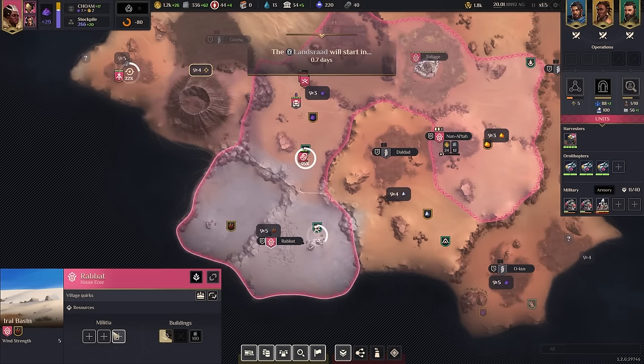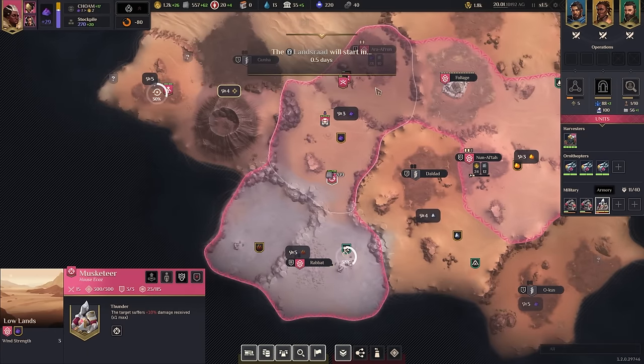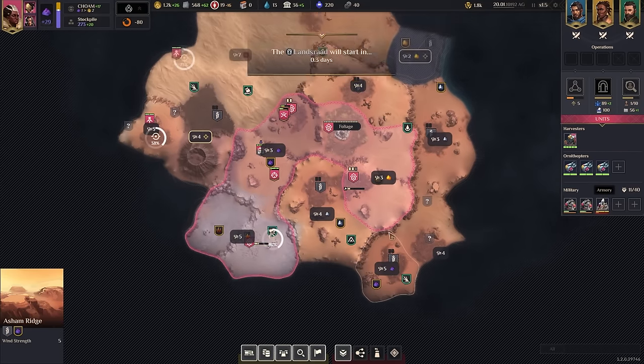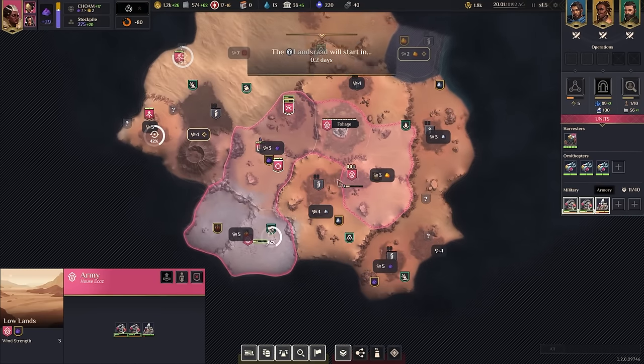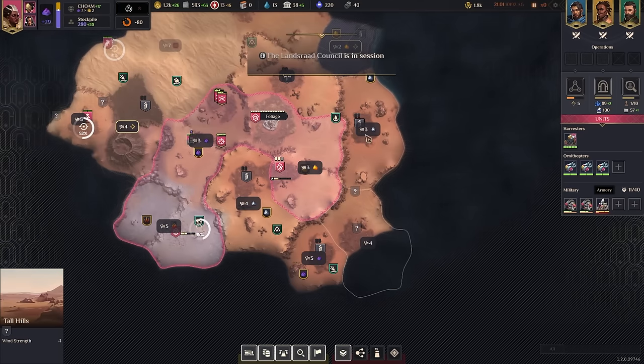The Lansrad is almost upon us. Let's slap a heavy militia down there. We've gotten that plasteel - love it. Very happy to get the plasteel. That's actually a spice field! We have a nice little sanctuary network, that is for damn sure. And then we can make this one a sanctuary too by grabbing this territory.